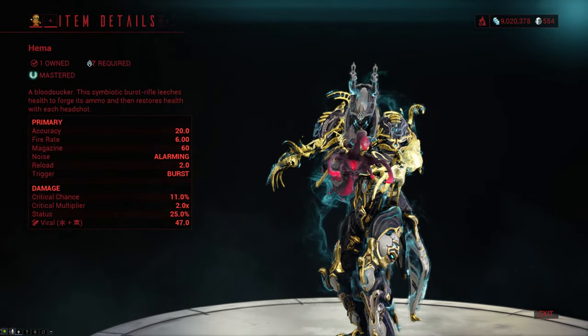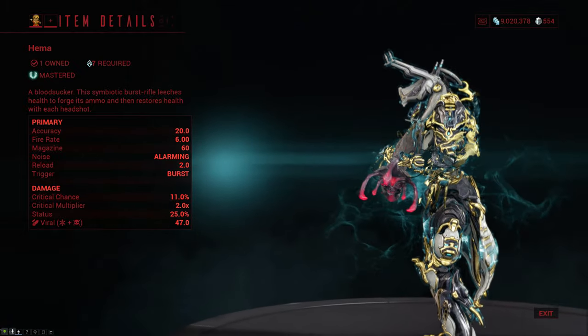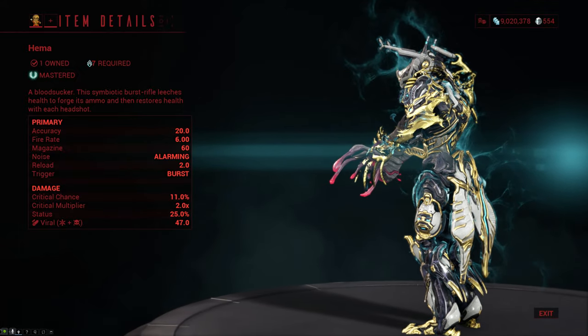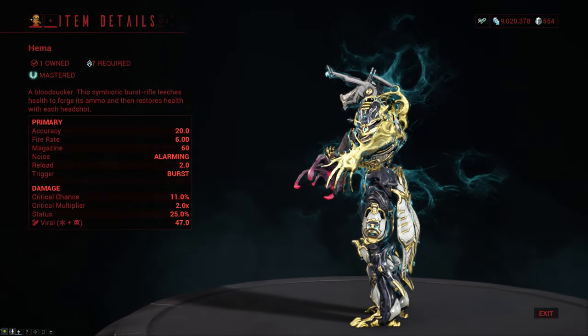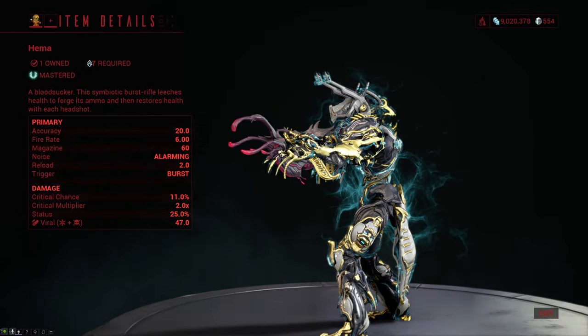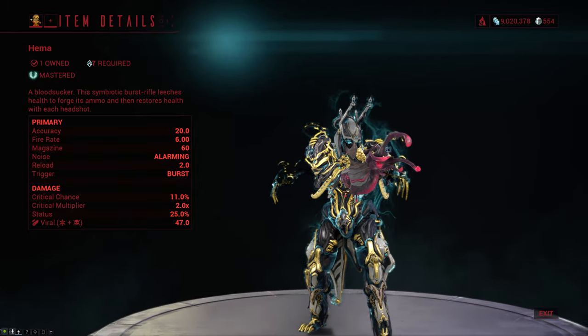The HEMA is a mastery rank 7 primary burst rifle that does pure viral damage and it fires 3 rounds per burst, so the damage is actually 3 times of what you see on the stats screen if you manage to land all 3 shots. It has pretty low crit chance of only 11% with a standard 2x crit multiplier and a fairly solid 25% status chance. It also comes with a 60 round magazine, a fire rate of 6 which is somewhat slow, and a 2 second reload.